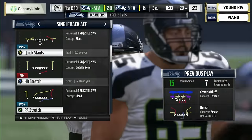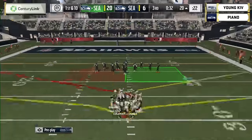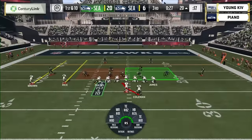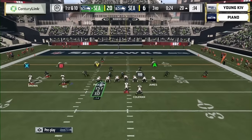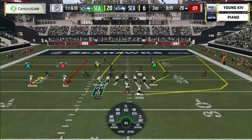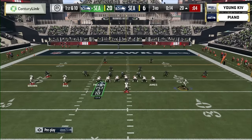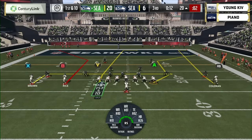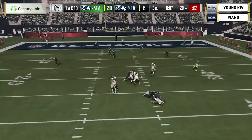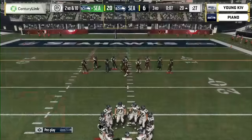Vick to Sanders — a little out route from the slot, beautifully thrown, picks up another first down. Kev continuously marching it down the field, very hard to stop with that passing game and timely runs. Young Kev has only been playing Madden competitively since Madden 15 — when Richard Sherman was on the cover and the Legion of Boom was featured at the main menu. He's only been playing competitively a couple of years and he's already one of the best in the world.